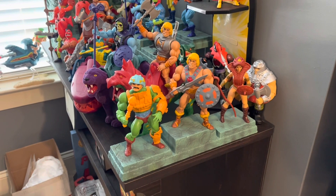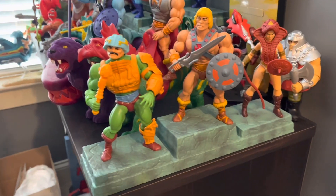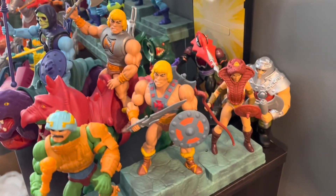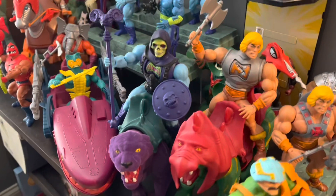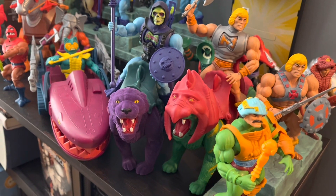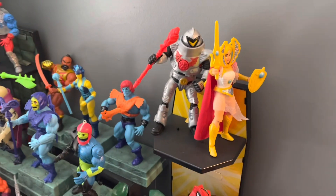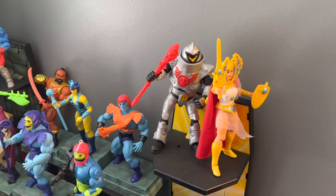Here is the Origins collection — Masters of the Universe. There is He-Man, Man-at-Arms, and Teela. There's Ram Man hiding back there. Mekktor and Leech. We've got Battle Armor He-Man and Skeletor on Battle Cat and Panthor. And we've got She-Ra and a Horde Soldier.